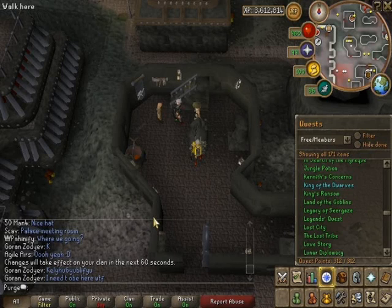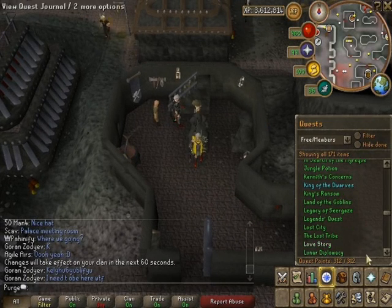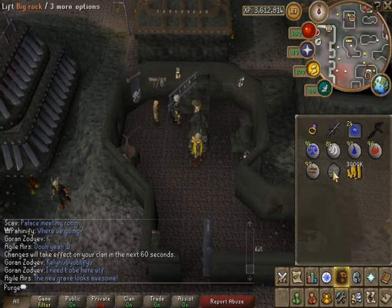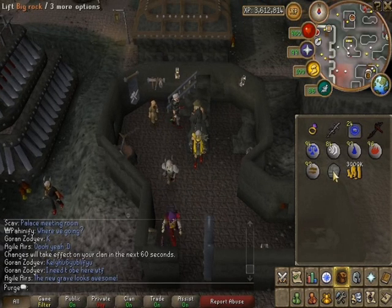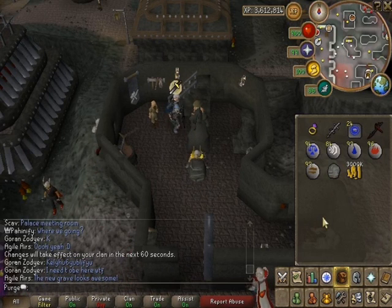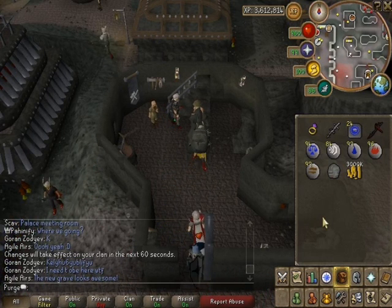One of the rewards you get for this quest is a big rock, and you can lift it up for a new emote. Let's lift it — really strong! There you go, lifted it. Very nice.